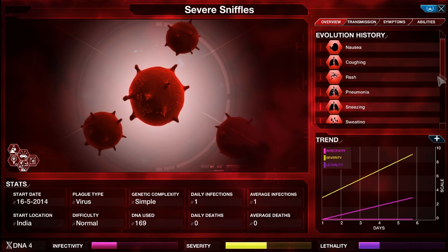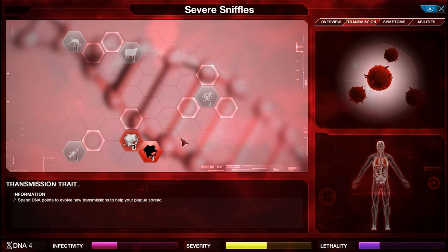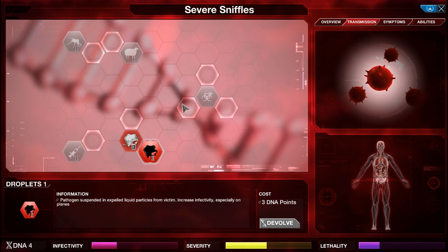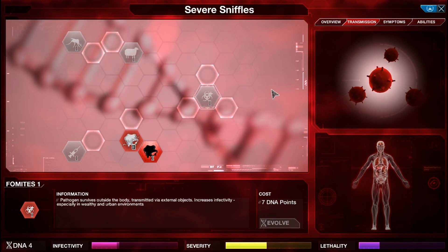As you can see, there's already a lot of things evolved. Let's look at transmissions. Droplets 1 — droplets are new transmissions and they say pathogens suspended and expelled in liquid particles from a victim increase infectivity, especially on planes. Fomites — pathogen survives outside of the body, transmitted via external objects, increases infectivity especially in wealthy and urban environments.